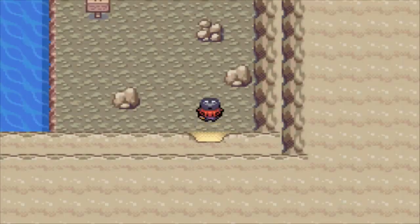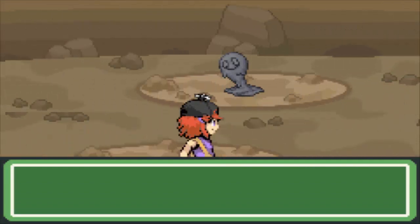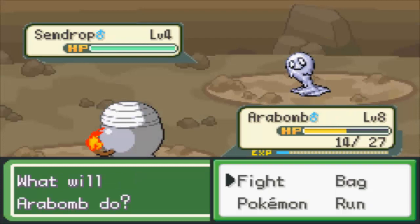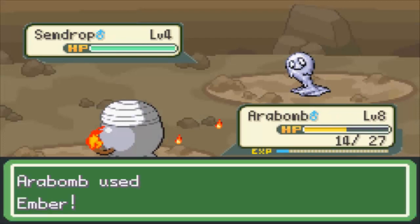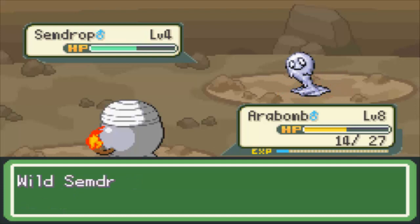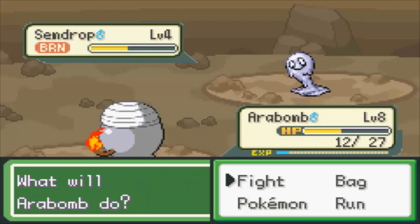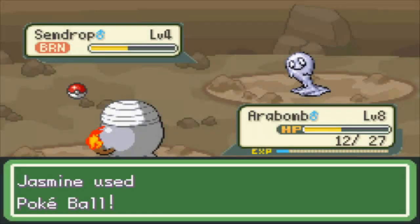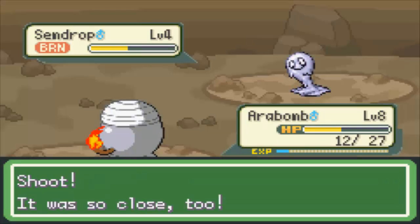That grass patch doesn't exist. We'll go in the cave and see what's here. Should we catch a team member? What is this? It's a Sem Drop. Let's Ember it and see what type it is. It's neutral to fire, and I got a burn — it just used Tackle. It still did two damage while burned to a level 8. This attack must be really bad.